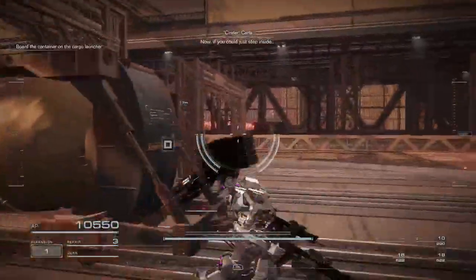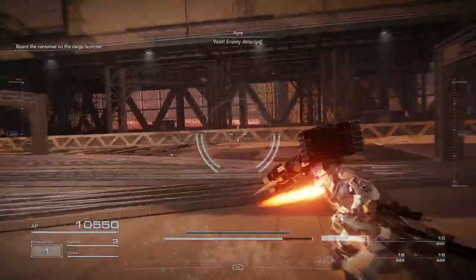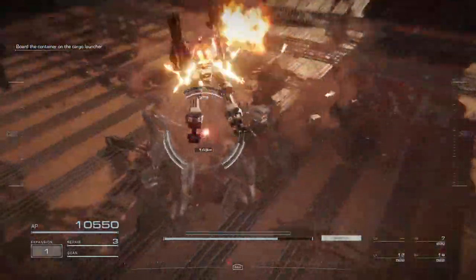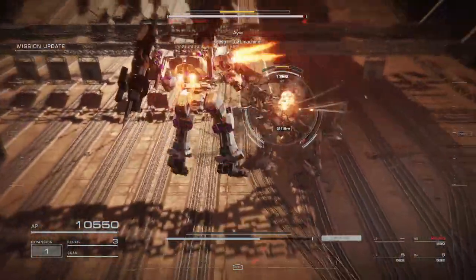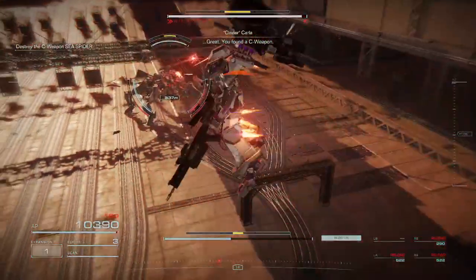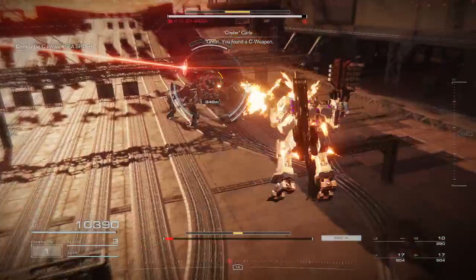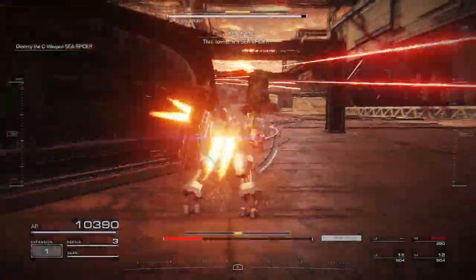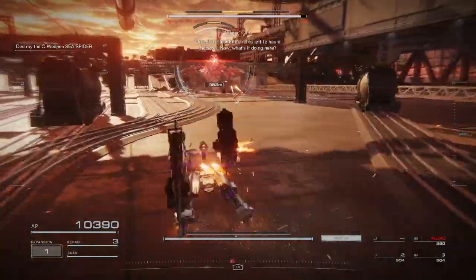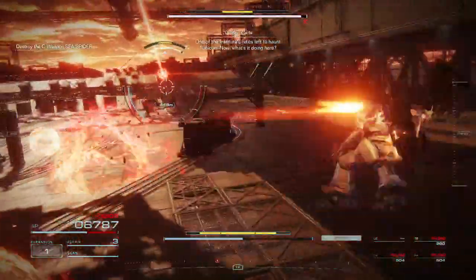Now, if you could just step inside... Wait. Enemy detected. That machine. Great. You found a sea weapon. That was a sea spider. One of the Institute's relics left to haunt the con. Now, what's it doing here?